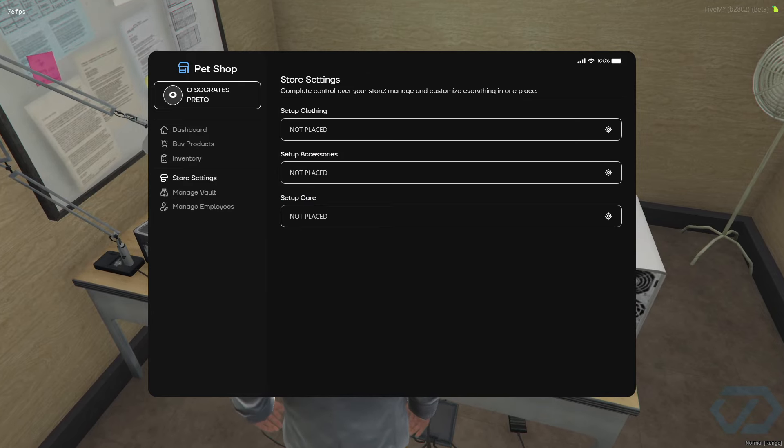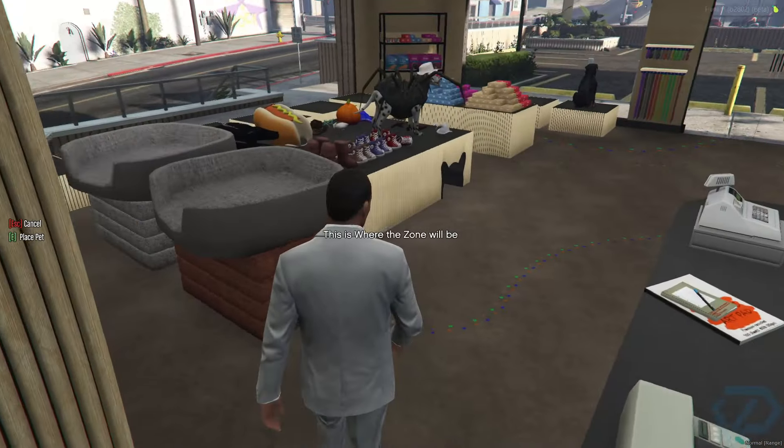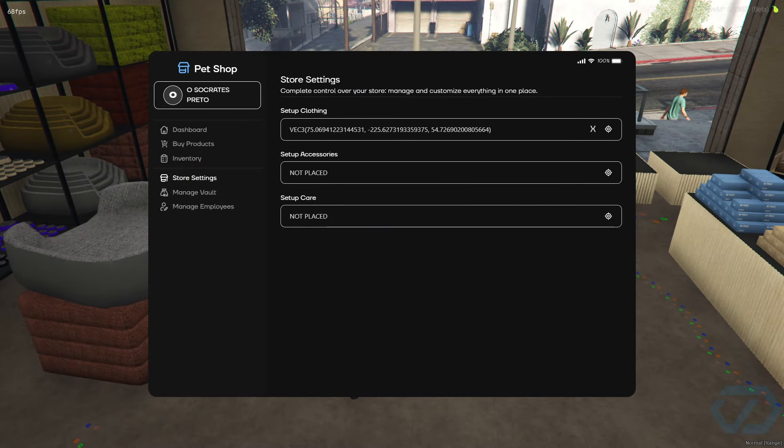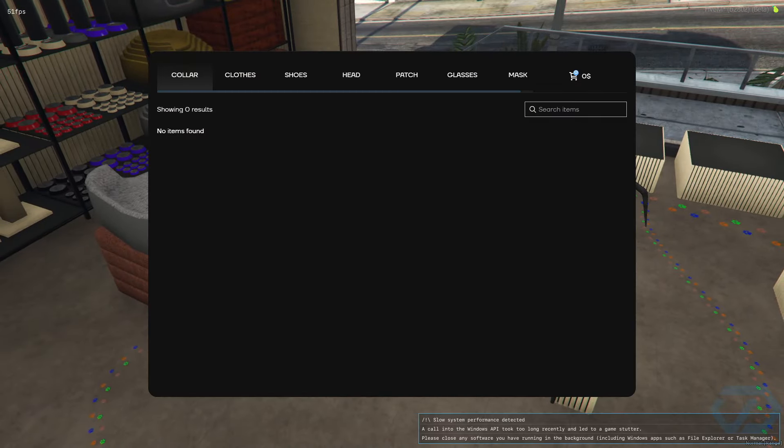I'm going to go back to management and select a clothing category. There are three categories: Clothing, Accessories, and Care. I'm going to use Clothing as an example. I'm going to place the clothing rack right here — it's a nice spot. You can take it out or select again. So the clothing rack is right here and this is what the buyer will see.